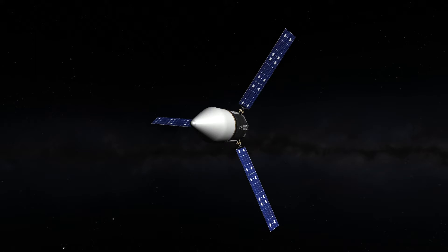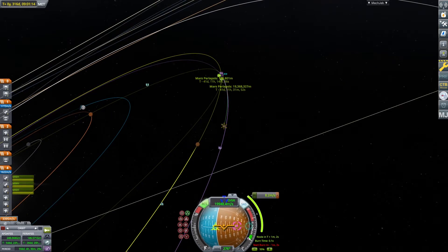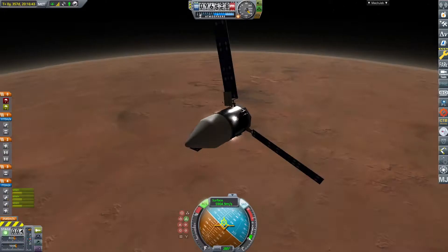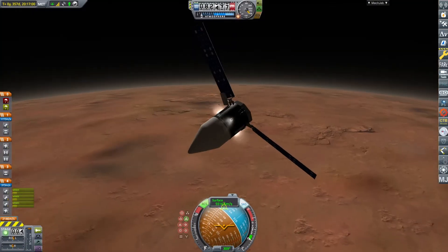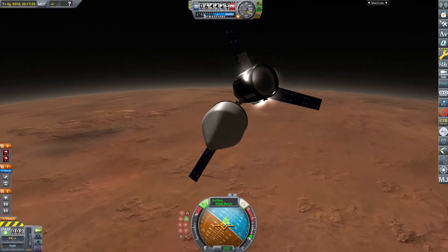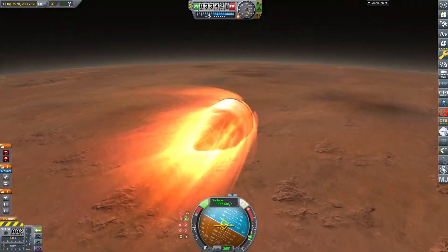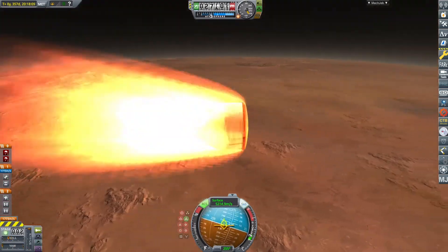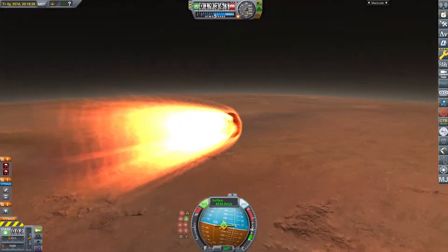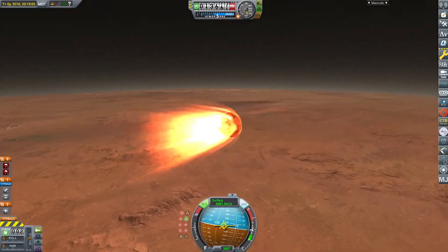I'm not going to show the entire mission because it's quite a long video as it is. All the way to Mars — the maneuver node wasn't quite right there, so I just adjusted with RCS. It's fairly easy to adjust with RCS. This was one of the attempts at getting to the surface. As you can see, I have a little transfer stage with solar panels and things like that, to get me there with some extra fuel and some Super Draco thrusters, which helped slow me down just before I hit the atmosphere. I separated the fairings so I could expose my RCS thrusters to make sure I was staying straight. Then I came into the atmosphere.